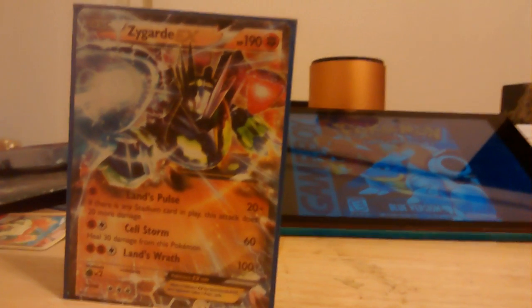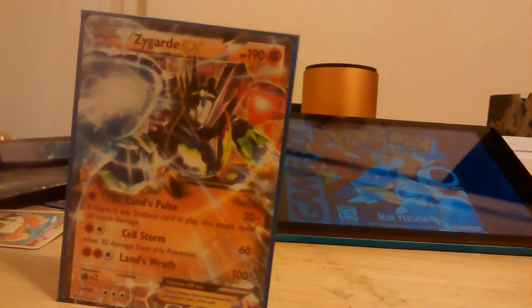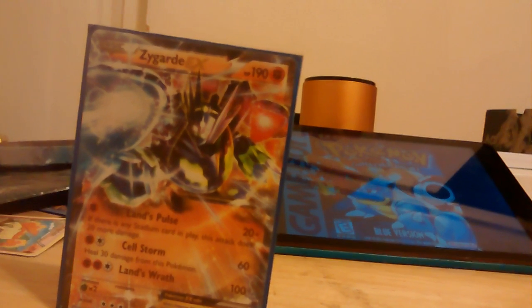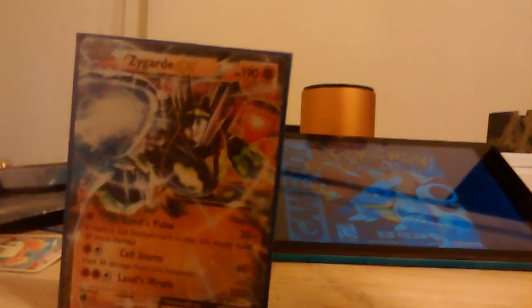Two Carbinks with Safeguard — one of them is the promo. Land's Pulse does 20 plus 20 more if there's a Stadium. Cell Storm does 30 or 60 damage and heals 30. Do 60 for a single Fighting and a Colorless. Land's Wrath, two Fighting and a Colorless, for 100.